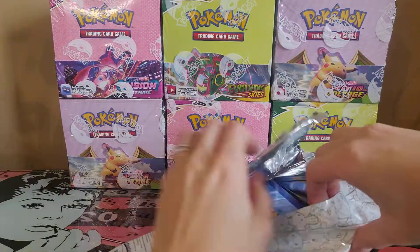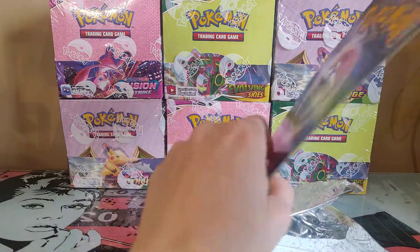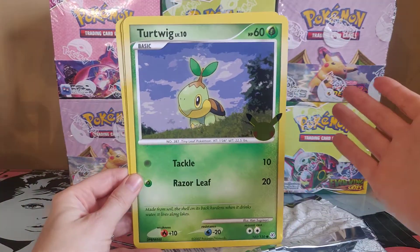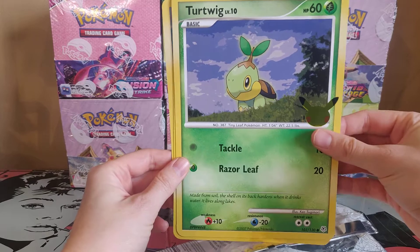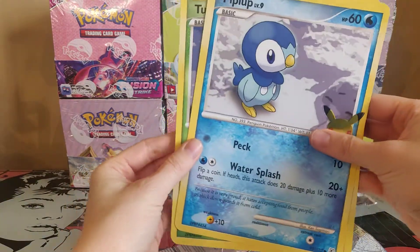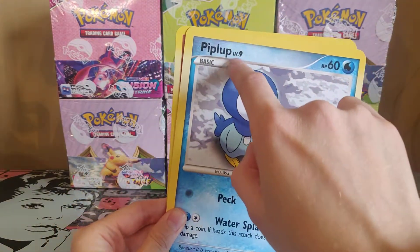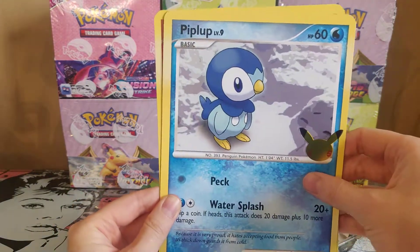Don't mind me struggling while I open it. So we have the oversized cards here — we have the Tortwig, the Chimchar, and the Piplup. You know what I just realized? I haven't seen it on the other cards — it actually has the level here on the side of the name. I didn't realize that on the other ones.